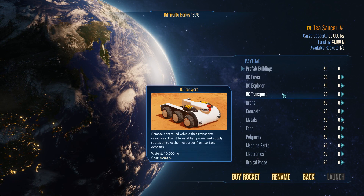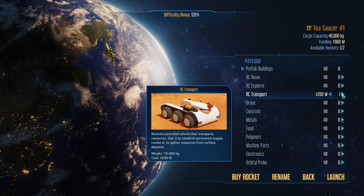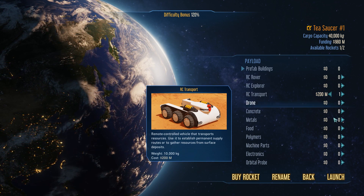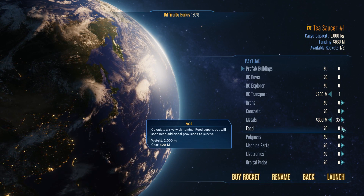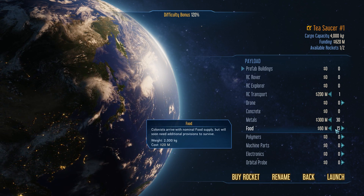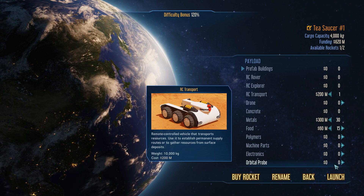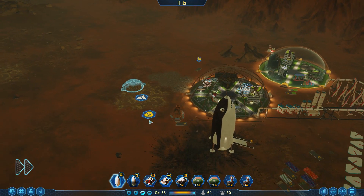I also want to get another transport because we've only got one. We've been surviving all this time on one - we're going to get two going. Let's just see how many metals we can afford. 13, 15 - that leaves us 620 million, we've got something else. That'll do, let's launch that one. This guy's taking off - I can't click on him so he must be. Yeah, we did that one already, good.